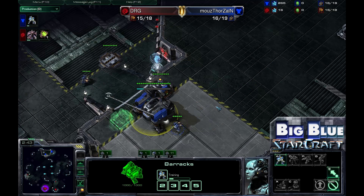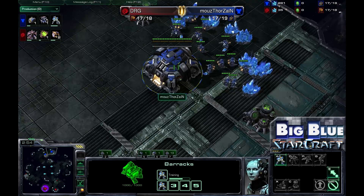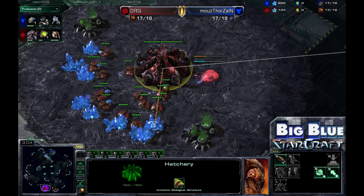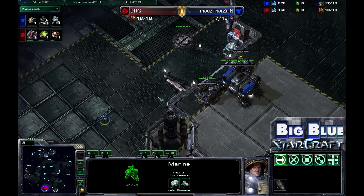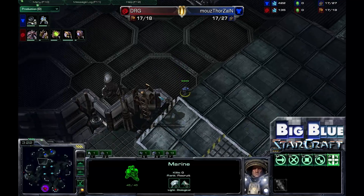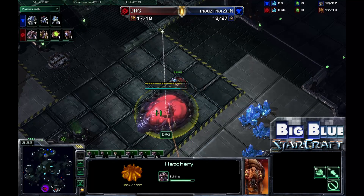Thorzin is going for the same standard opening he's been going for. He's walling off right here with one barracks, probably getting his Orbital Command coming right out, and I can expect to see some gas very soon. He is not known for his early game aggression — he is known for his very defensive play, setting up his macro very well, going with strong drops, forcing people's attention from one side of the map to the other and eventually pushing up with Siege Tanks, Marines, Vikings, and Marauders.